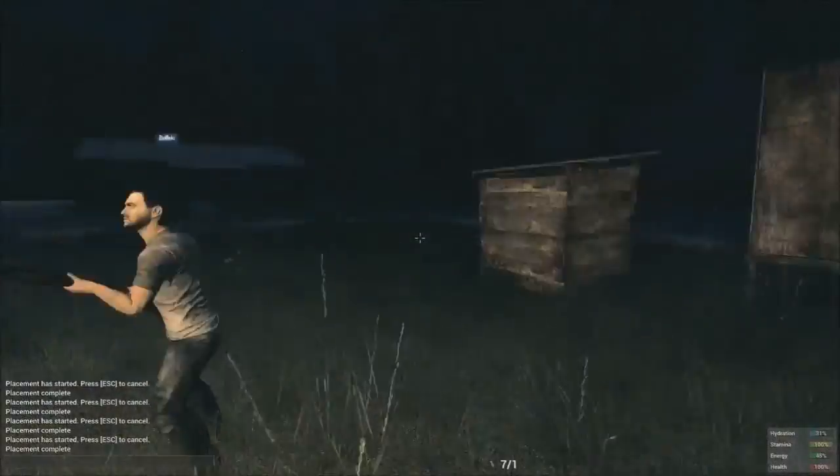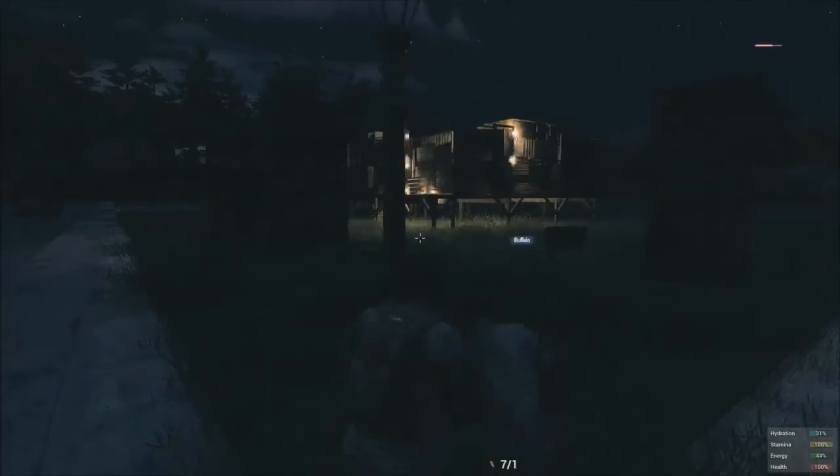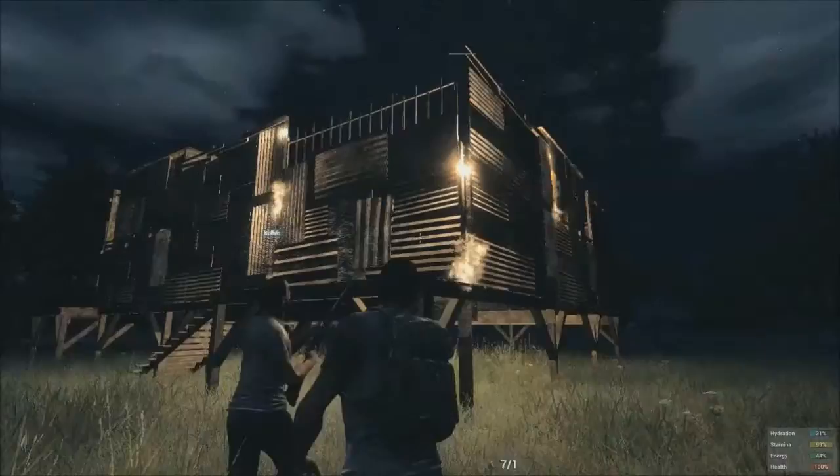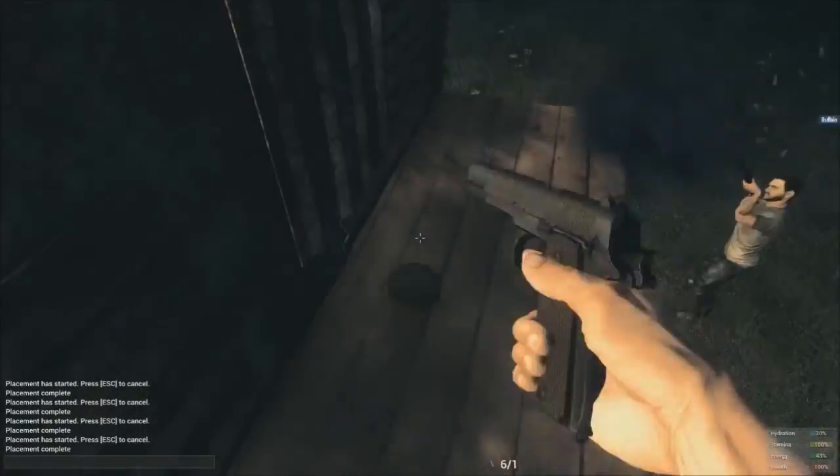If you want to do it a different way, you can probably make yourself a metal foundation or a metal shack and build over into the base to get to the metal doors, because metal doors are actually easier to break into.